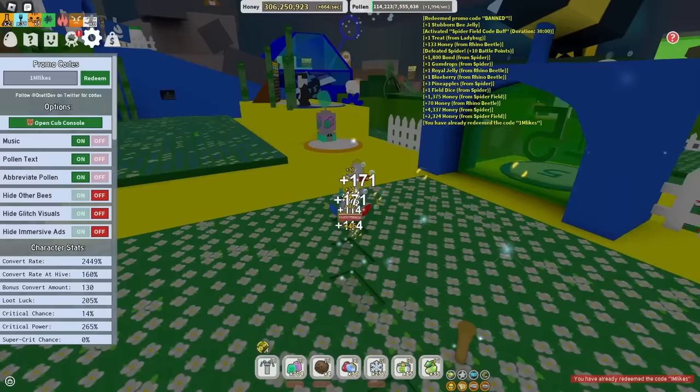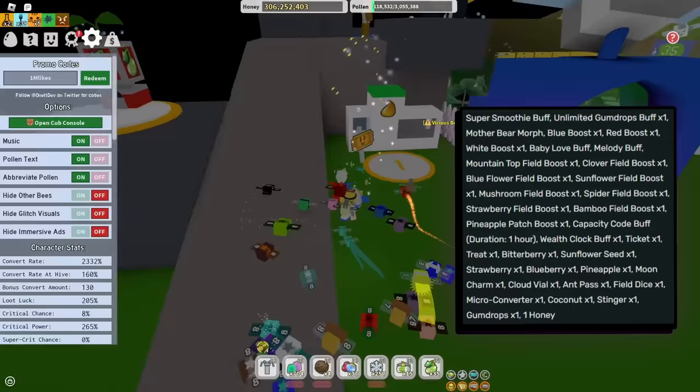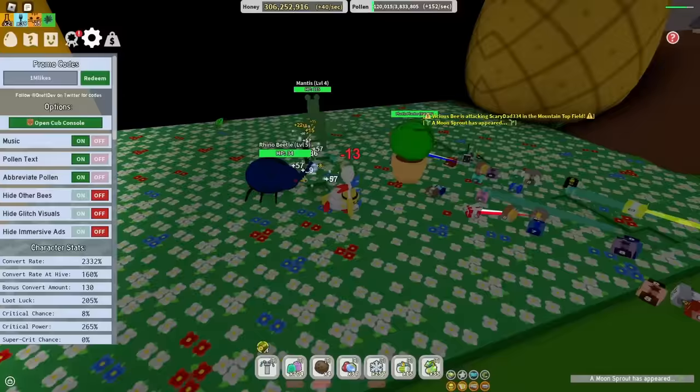The rewards include: a super smoothie buff, unlimited gumdrops for an hour, Mother Bear Morph, Blue/Red/White Boosts, Baby Love Melody, boosts for Mountain Clover, Blue Flower, Sunfield, Mushroom, Spider, Strawberry, Bamboo, and Pineapple fields, a Capacity Boost, Wealth Clock, Ticket Treat, and items including Bitterberry, Sunflower Seed, Strawberry, Blueberry, Pineapple, Moon Charm, Cloud Vial, Ampass, Field Dice, Micro Converter, Coconut Stinger, Gumdrop, and one honey.